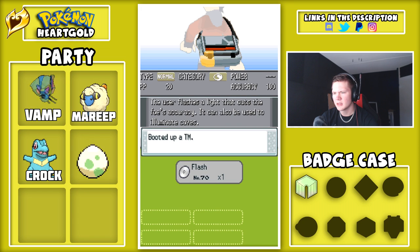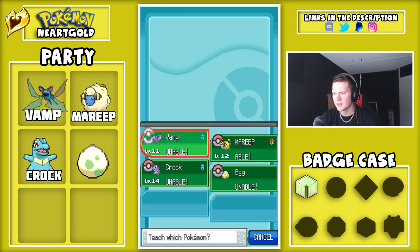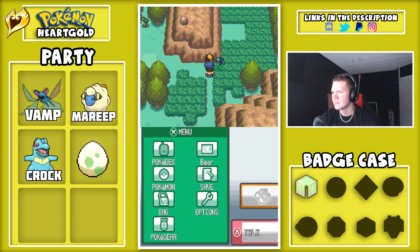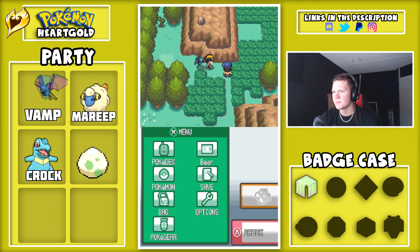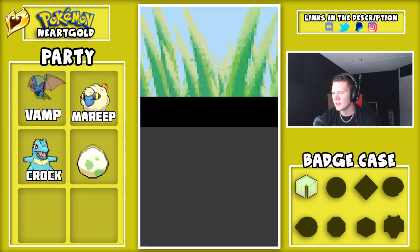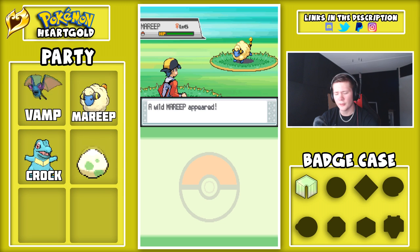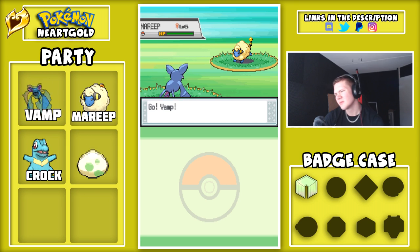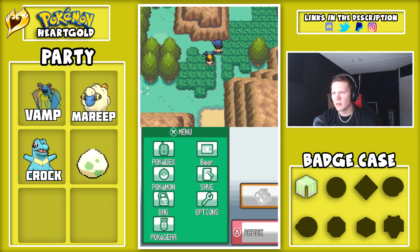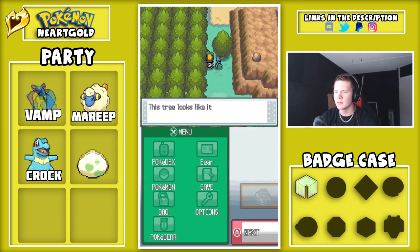Flash is a TM — alright. But it's a one-time use, so I wouldn't give it to Mareep then. We need some HM Slaves. I hope to find a Sentret or something. After that battle we just came to the conclusion that we definitely need Cut somewhere.